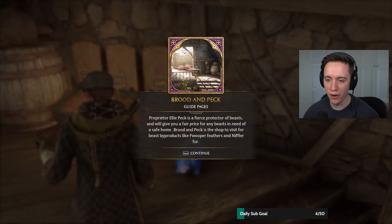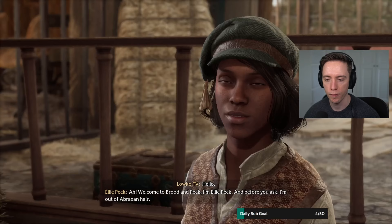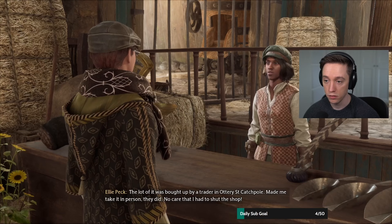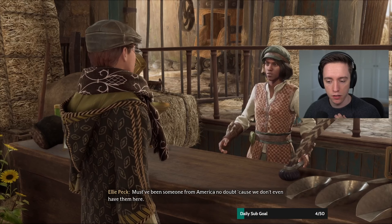Proprietor Ellie Peck is a fierce protector of beasts and will give you a fair price for any beasts in need of a safe home. Brood and Peck is the shop to visit for beast byproducts like Fooper feathers and Niffler fur. Welcome to Brood and Peck — I'm Ellie Peck. And before you ask, I'm out of Braxton hair — the lot of it was brought up by a trader in Ottery St. Catchpole.